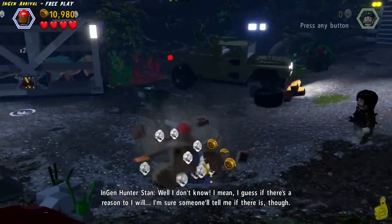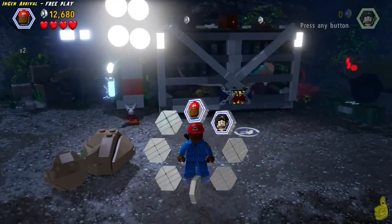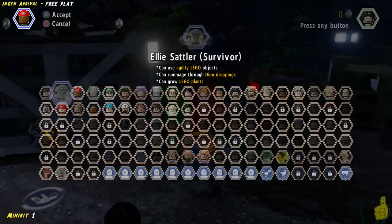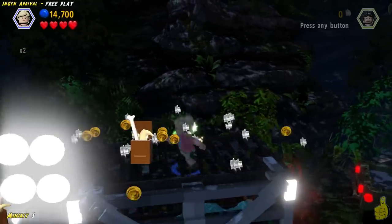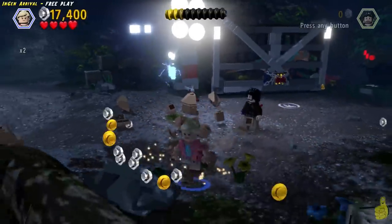I'm sorry, I've already confused you — my bad. You can see the pieces bouncing around up top. Chances are you might have already grabbed this in story mode. But switch on over to Ellie, or someone with the agility ability to jump up high, and build those pieces up, grab that minikit, and one down, nine to go.